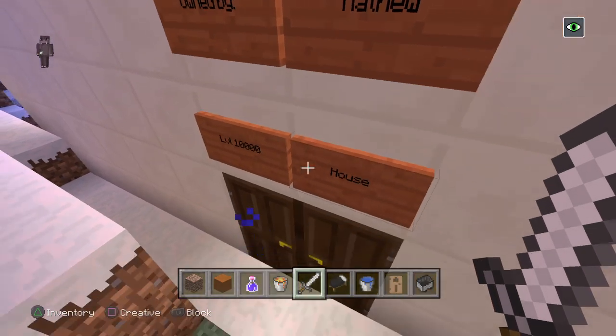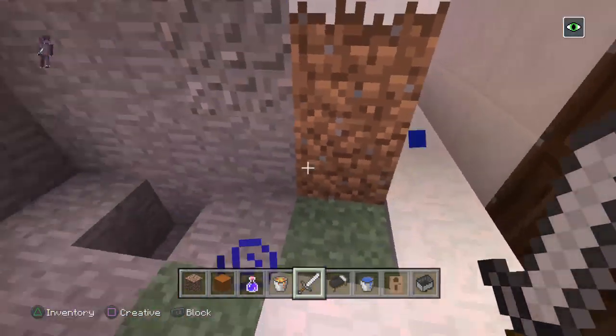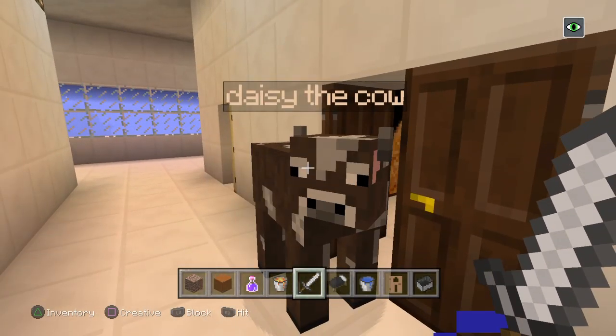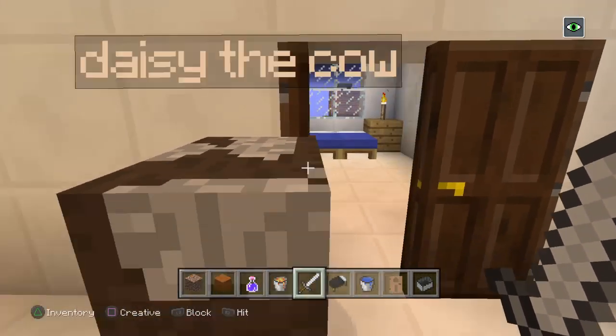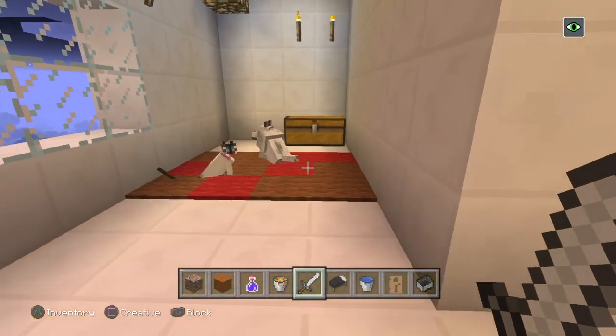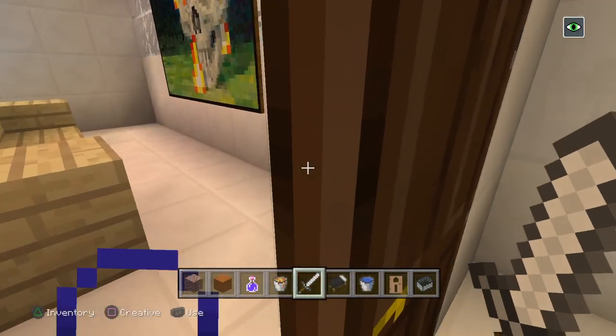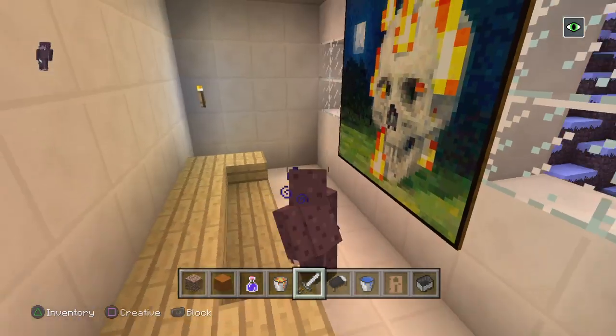This is level 100,000 house owned by Matthew. It's Daisy the cow — hello Daisy! And there's Kate the cat, and Mason, that's my dog. And then here we've got our living room.